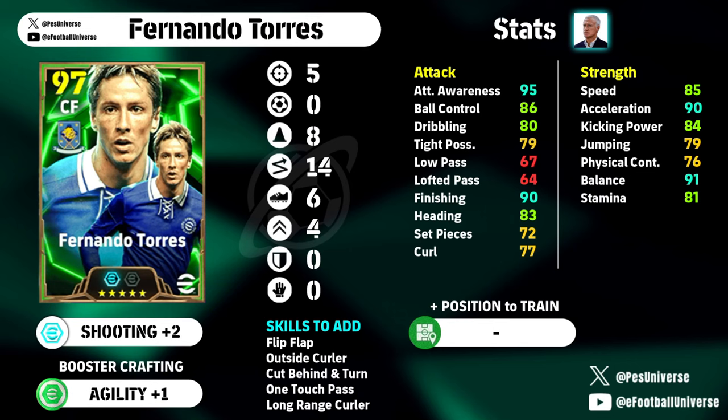Here is the build on screen. Torres goes to about 100 overall — this is his 97 overall card with the Chomps. It's five into shooting, zero into passing, eight dribbling, 14 into dexterity, six into lower body, and four into aerial strength.